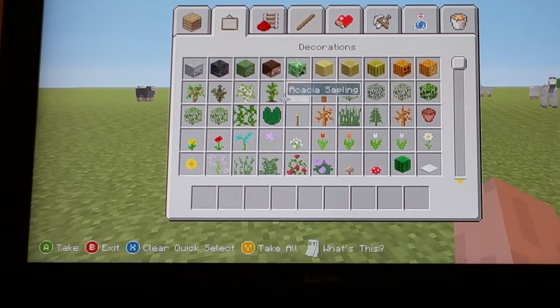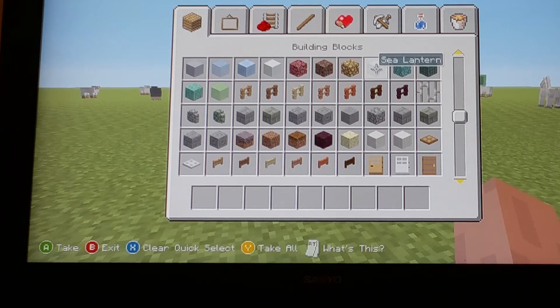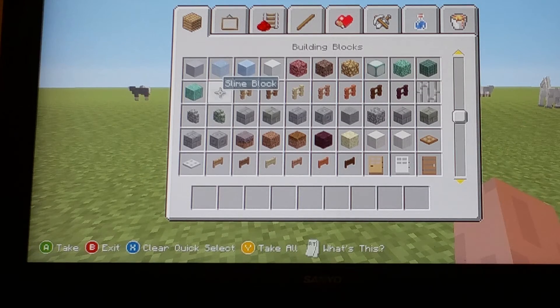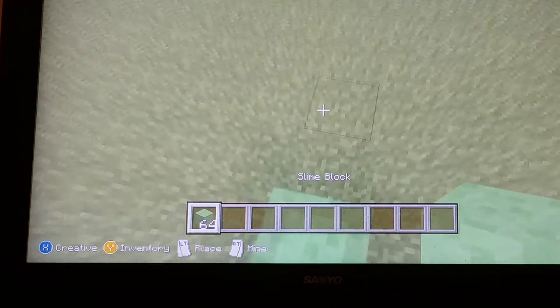Some of them look new — dark oak, dark oak. You got the birch ladder, and the little bricks, slime block. I'm going to show you how the slime block does — it makes you jump.